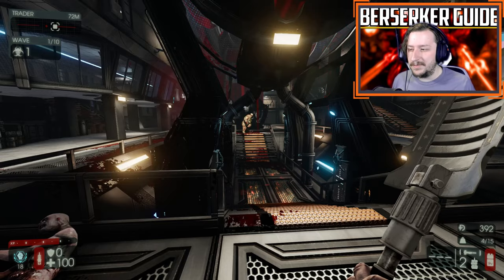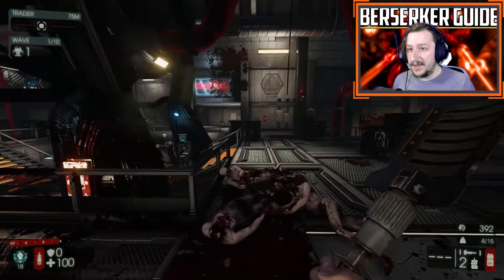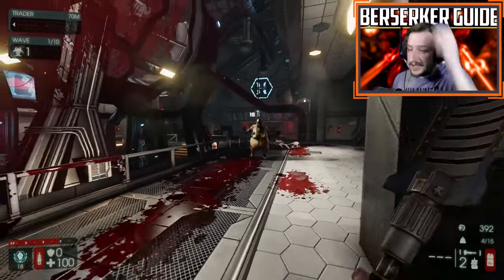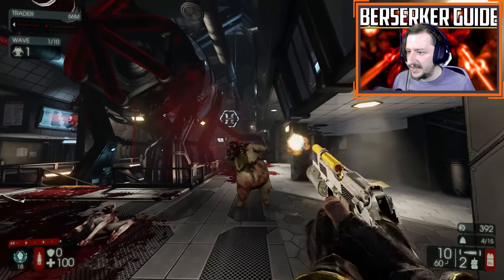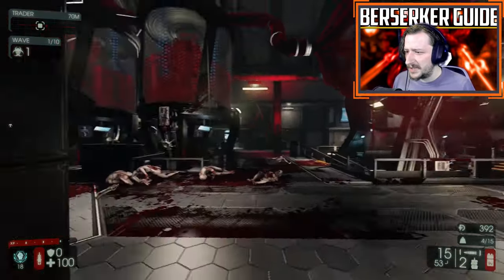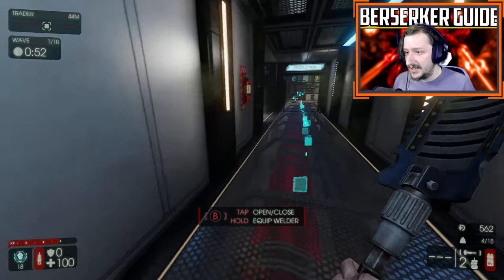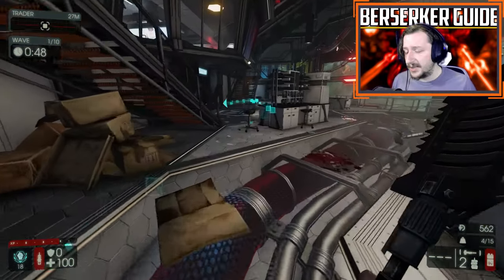With certain other weapons like the Hemoclobber and Pulverizer you can get away with fighting more at once. For bloats, make sure to keep your distance — it's best not to even try to fight them with melee. Instead, switch to your 9mm and shoot their head off. That will help a whole lot more, because bloats can actually do a lot of damage to you. They are very tanky and can deal a lot of damage over time with their vomit. You don't want to be vomited on by a bloat.